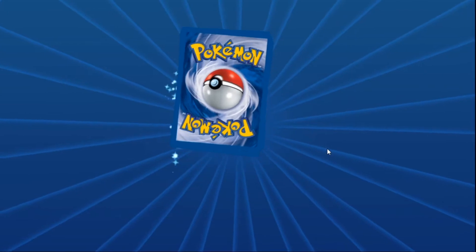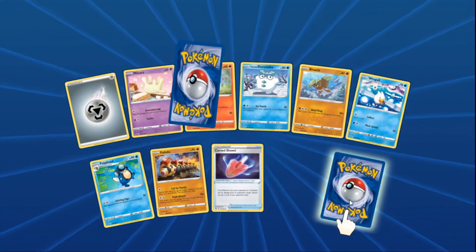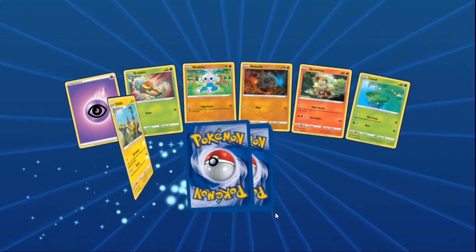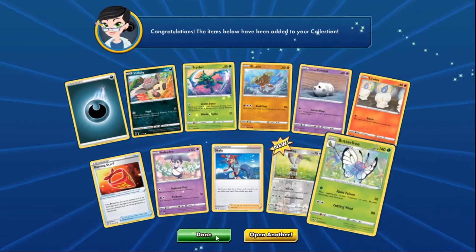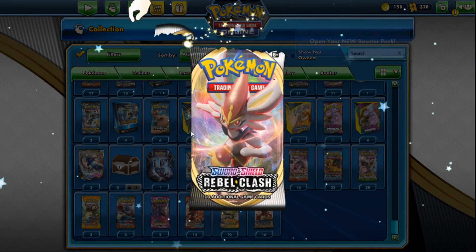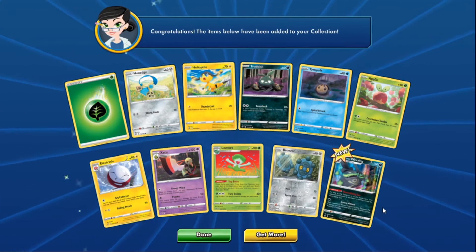Diggity's final five packs: pack one gets a speed energy. Pack two — come on! Pack three holds some hope. Pack four: this is it, last two packs. Pack five — the last pack magic — they beg for one Boss's Orders after so many packs. The final card revealed is a Weezing. Crushing disappointment.